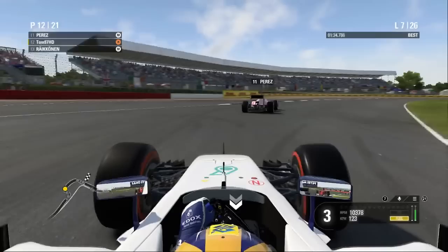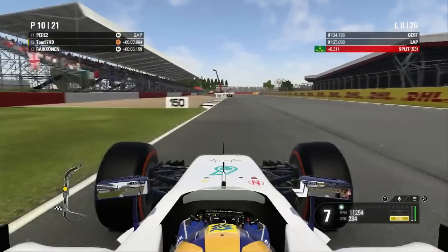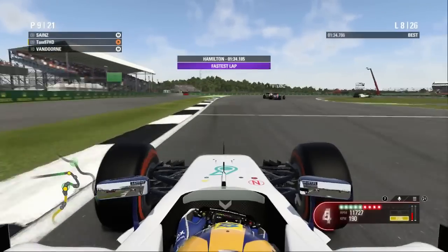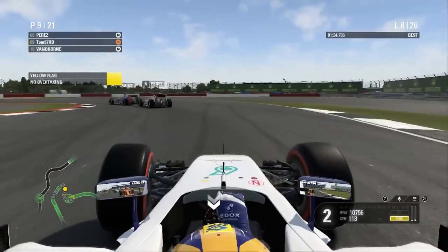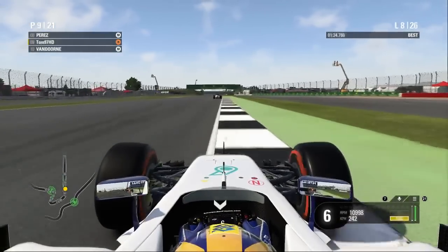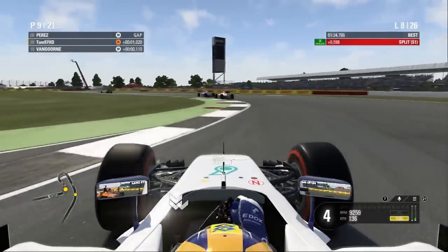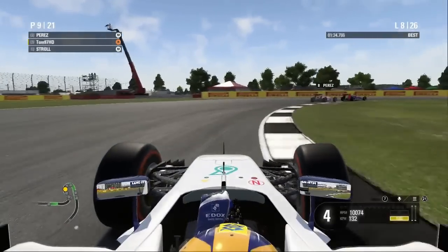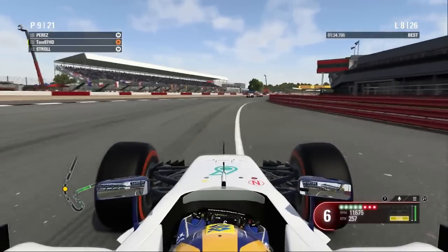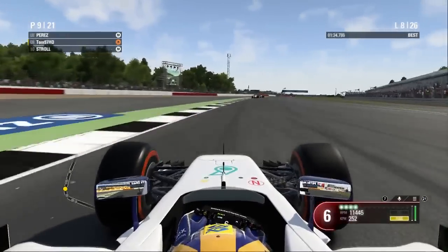Räikkönen is going to have a go at turn one, which is going to be annoying. There's contact between the 14 and the Toro Rosso, yellow flags, more contact — it's all kicking off. Van Doorne has come out ahead of Kimi. There's a screen freeze which allows Van Doorne up my inside — he's tagged me and I've sent him into a spin. That's possibly my fault. I was fine going into the corner but the screen freeze set me back and he went up my inside unexpectedly. A slightly horrendous lap.